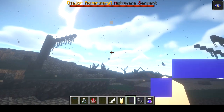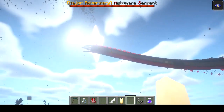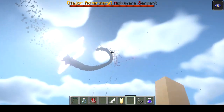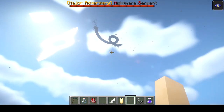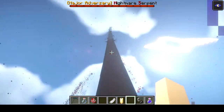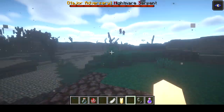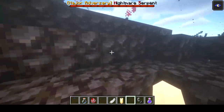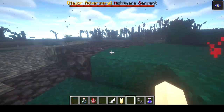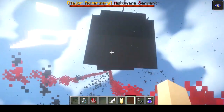Major adversary: Nightmare Serpent. I'm not used to hearing this kind of music in Minecraft. I'm going to fly around and look at this guy. He's just a giant — he kind of reminds me of the Gargantuan Leviathan from Subnautica. He's got this effect where he kind of shoots some kind of red rain down at you, and he's shooting some kind of particles. That is cool.